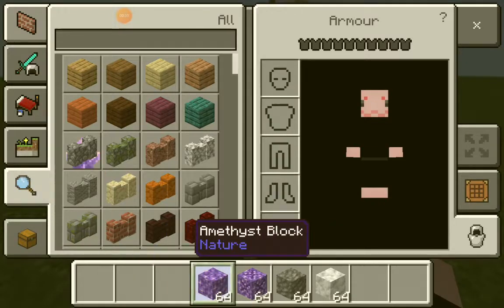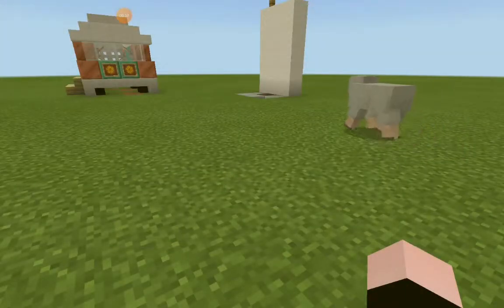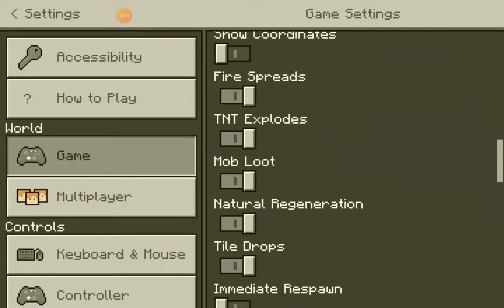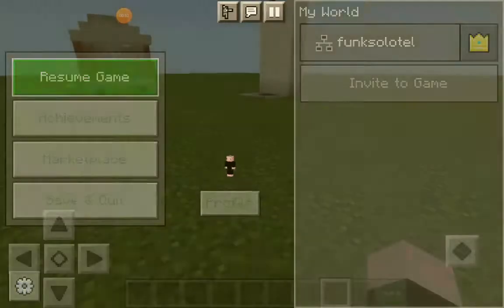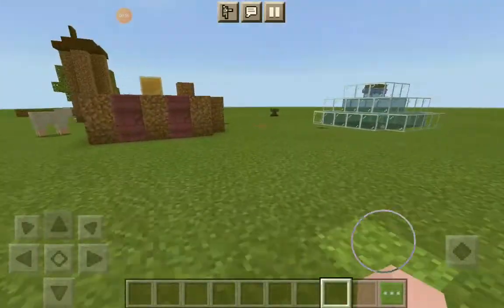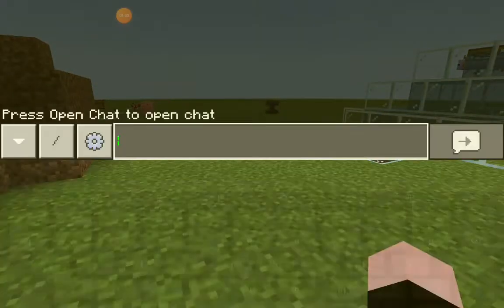You want to make sure you have cheats enabled in your world. If you don't know what that means, go to Settings and scroll down to Cheats — you want to get cheats enabled so you can do this. But if this is a survival world, you can still put cheats enabled, it doesn't matter.